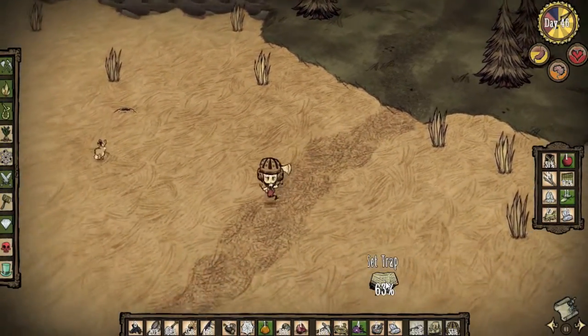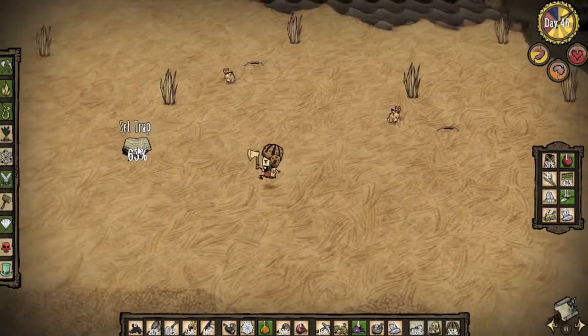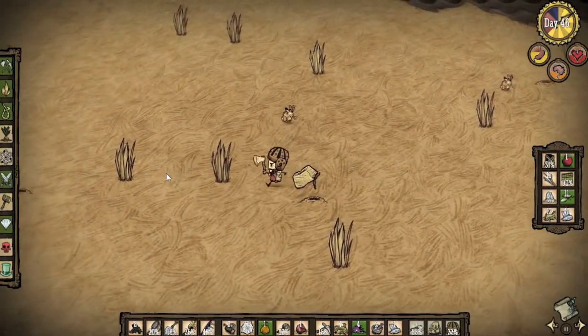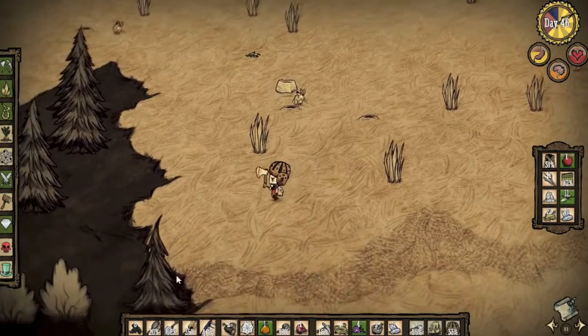Getting close to my base. Let's go ahead and put this one here. Let's go empty out my inventory.